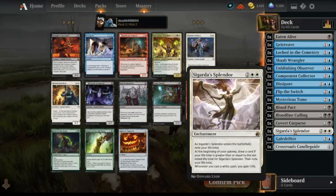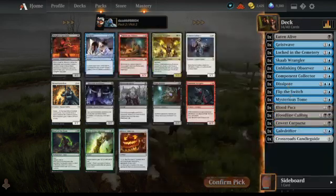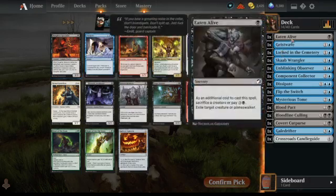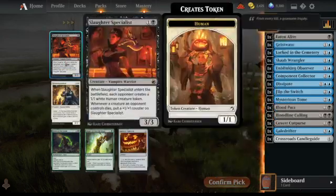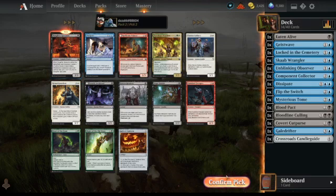Very luckily, we've got a black rare: Slaughter Specialist. We've seen this about three times on the opponent's side of the board. We're quite good at exiling and killing creatures, so I think we like this. And wow, it's two mana for a 3/3 as well — seems pretty good.